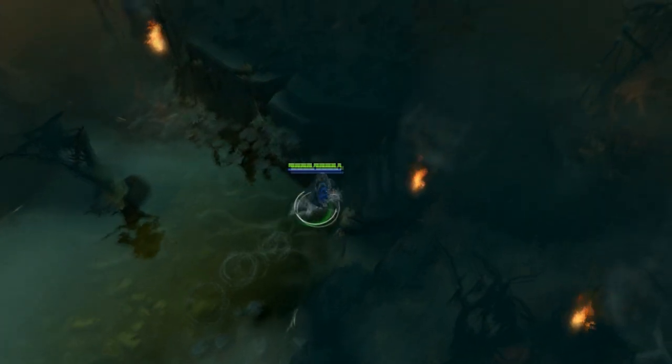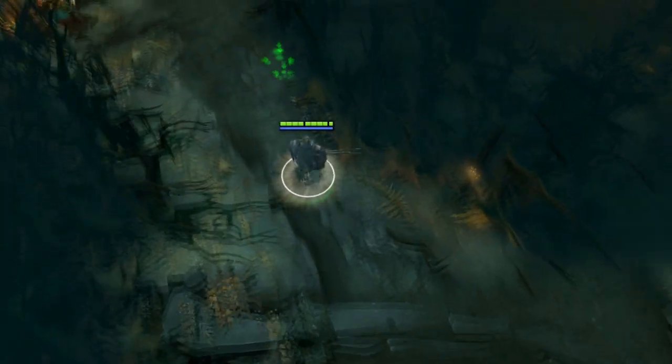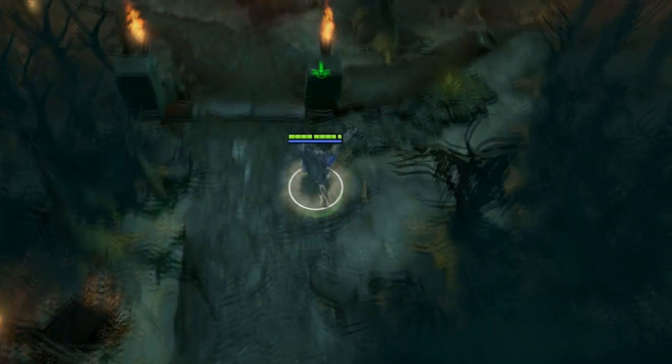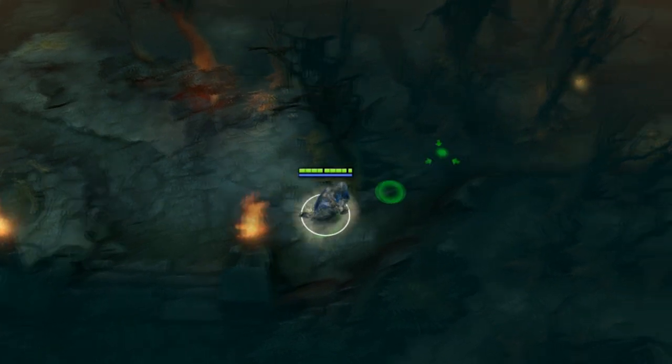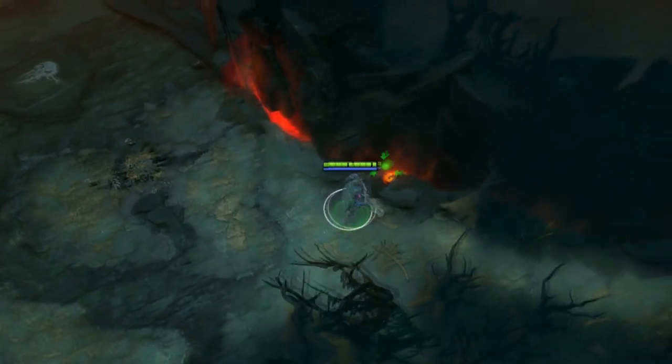Always try to have a ward cover when you attempt a push. Be sure to place the ward while the enemy doesn't see you. Sneak up on their base through the forest and use smoke a few minutes before you push. They will never even realize that they need to counter-ward this place.